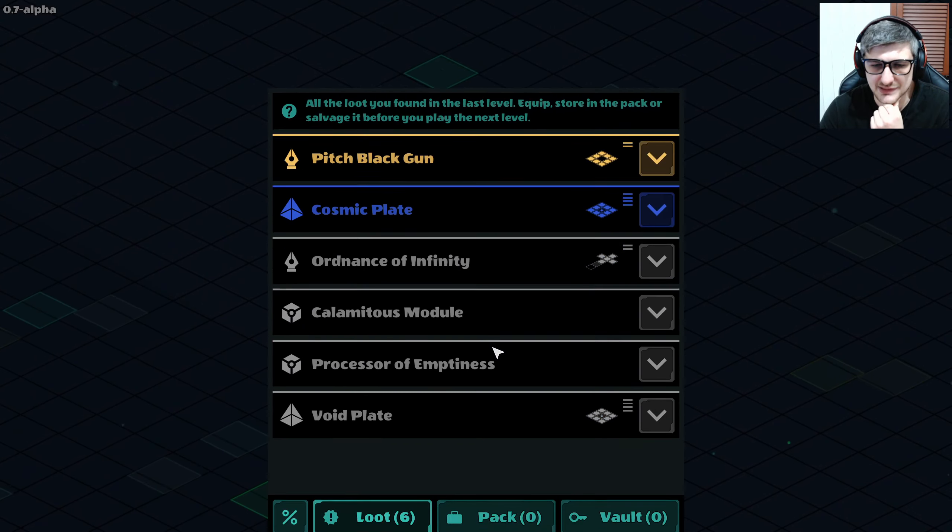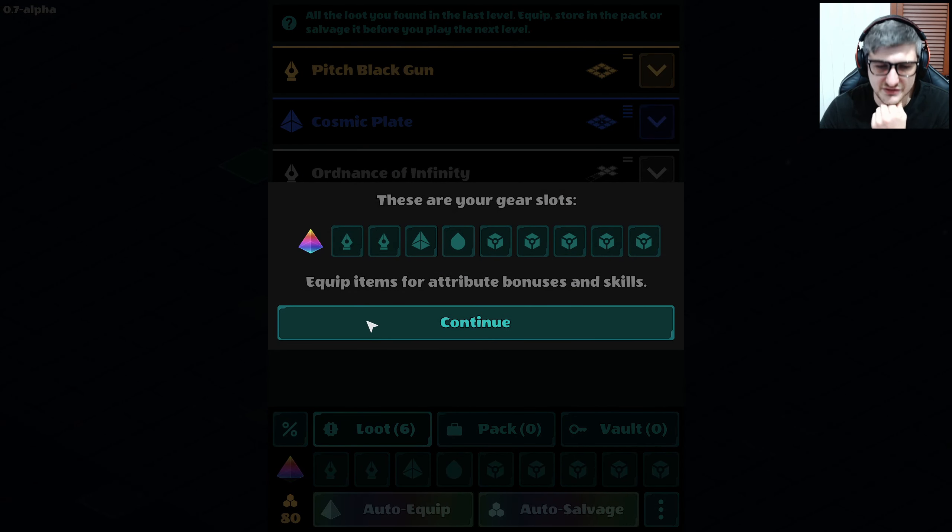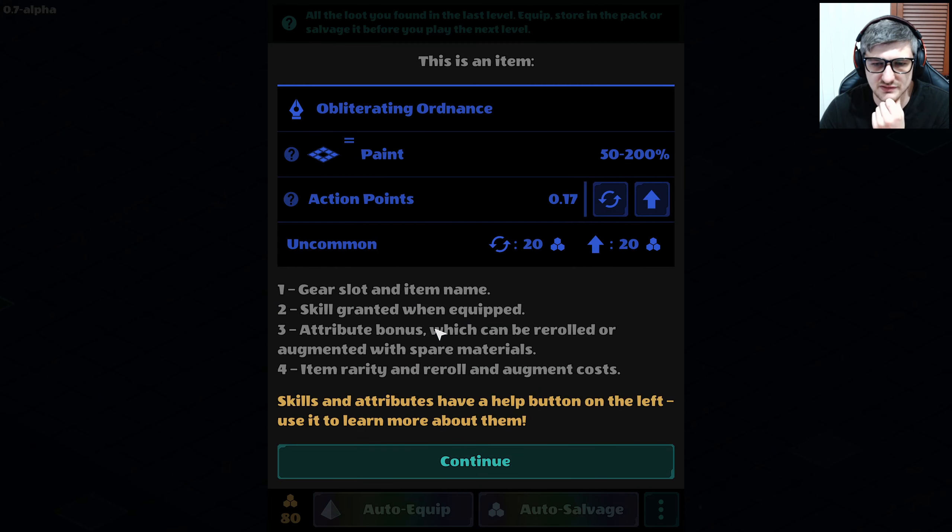Level record, level beaten. These are your gear slots — equip items for attribute bonuses and skills. Oh god, there's a lot to read here.